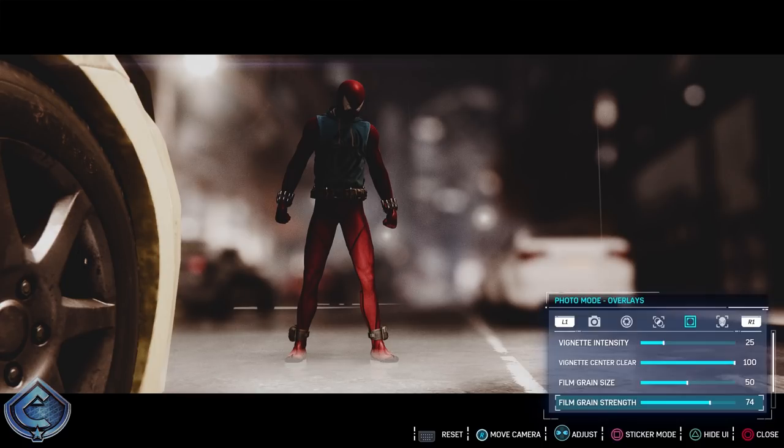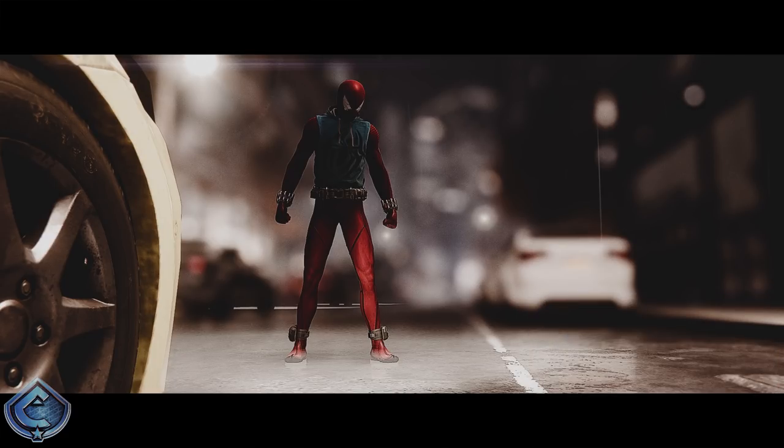At the very bottom of the overlay section there's the sharpening option. Cranking it up sharpens your photo and gives you all those extra details on Spidey's suit. When I bring sharpening back down the suit looks smoother with fewer textures, but cranked back up you get all that extra detail and texture. Film grain and sharpening together make my photos look like they're coming from a movie.